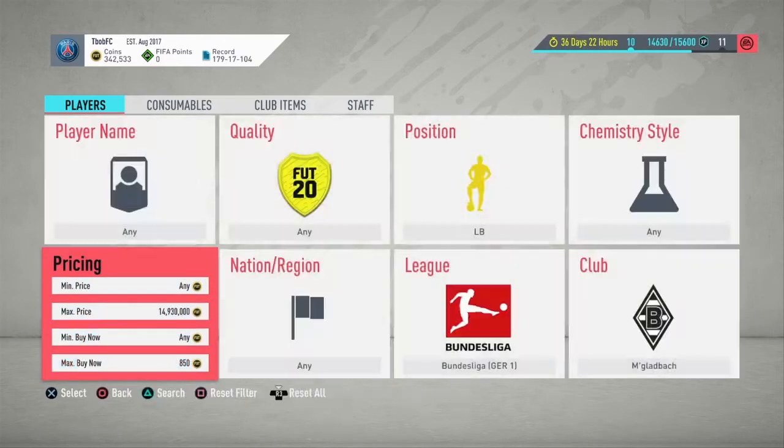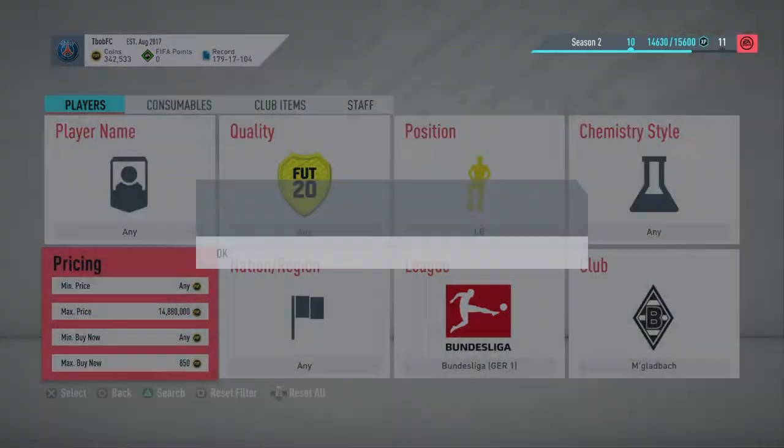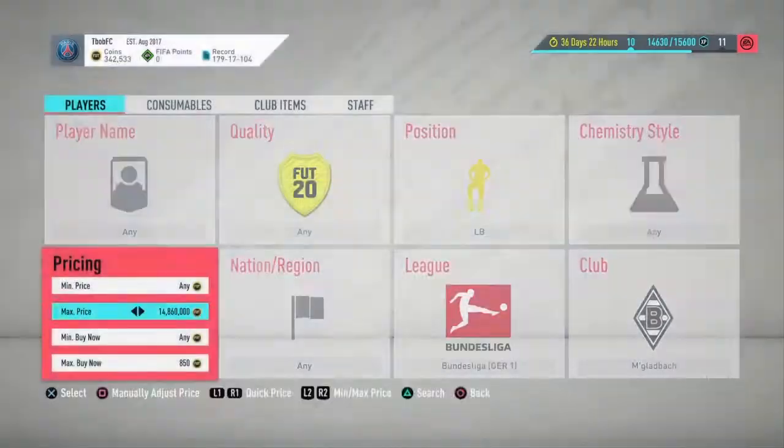And the other filter is Mönchengladbach left backs for 850 coins — sell them on for 1K. They will pop up for less than 850, and they pop up loads as well, so it's really easy to get them.